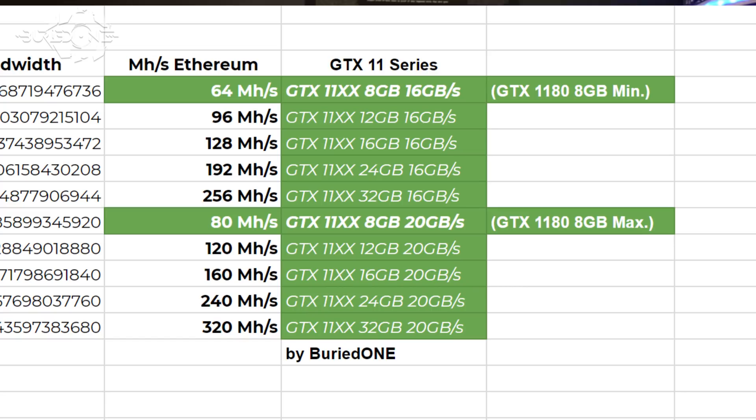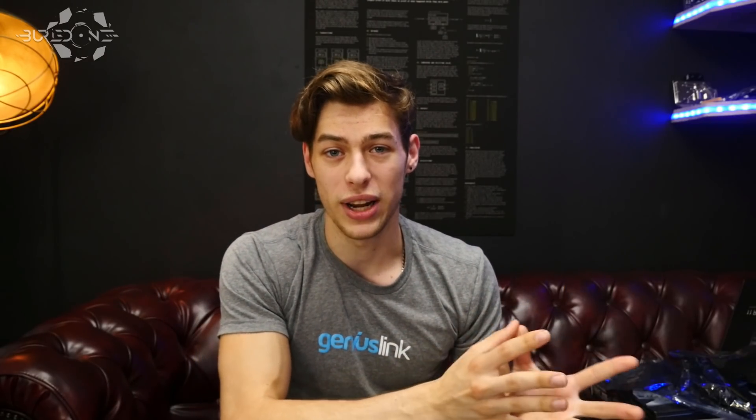If it's going to be the 20 gigabytes per second version, it's going to be 80 megahashes per second — so that is really the maximum hash rate you could get on this graphics card. I grabbed this information and put it inside our return of rig investment calculator on our website — I'll put a link in the description below — and we came to some really stunning results.